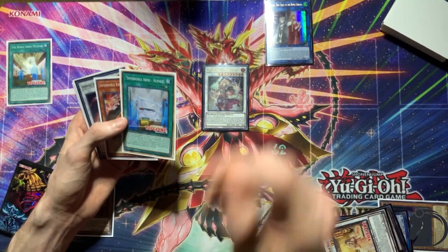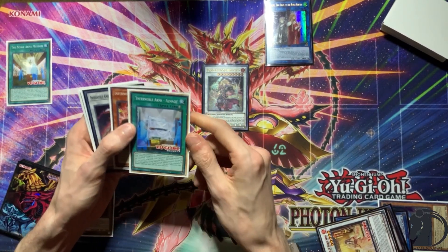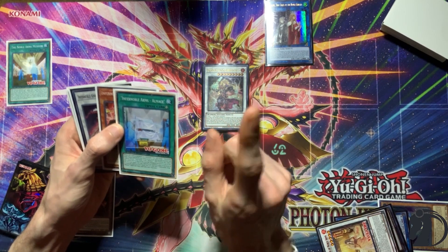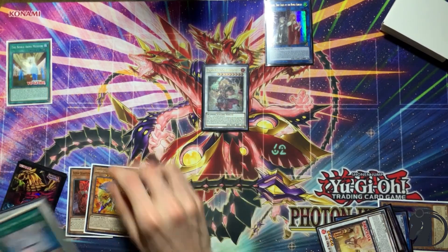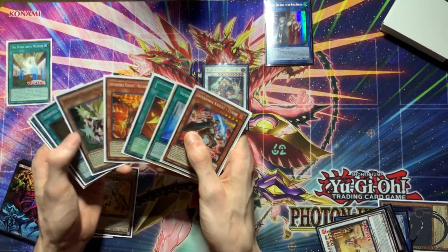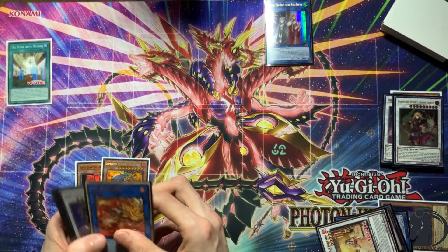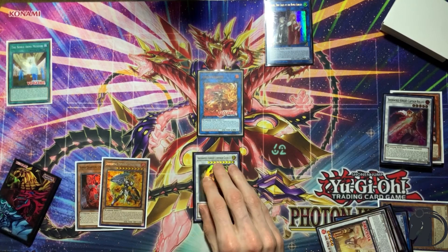Al Mace's effect triggers. All Infernoble Arms have an effect that activates when the card they're equipped to is sent to the Graveyard — targeting one Fire Warrior Monster that is banished or in your Graveyard. We target Geerfreed and add it to hand. We activate Roland's effect to equip to Charles. Then we Link into the man, the myth, the legend — Charlemagne.